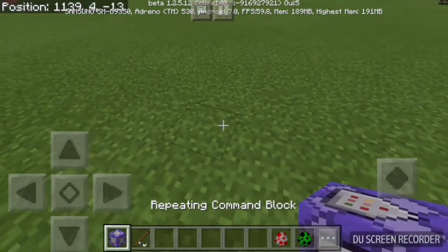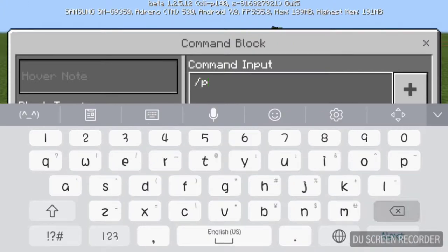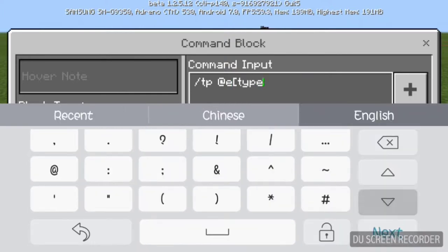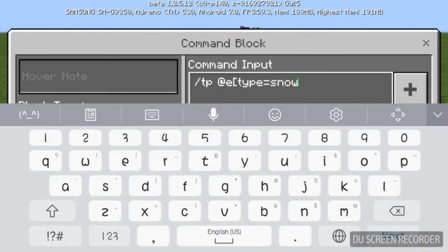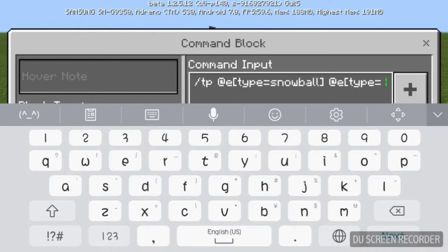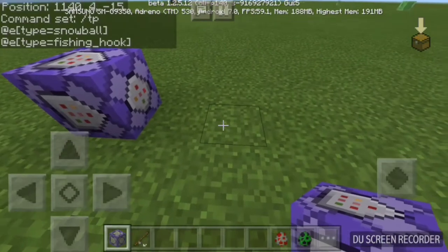First, place one command block and type: slash TP at E with type equals snowball, then space, then at E type equals fishing_hook — note you need the underscore for this one. Then turn it to always active.